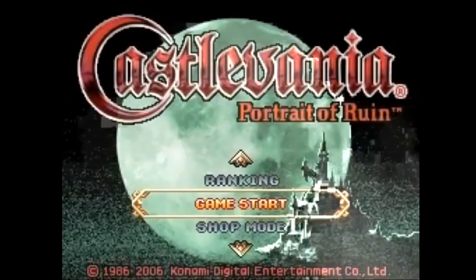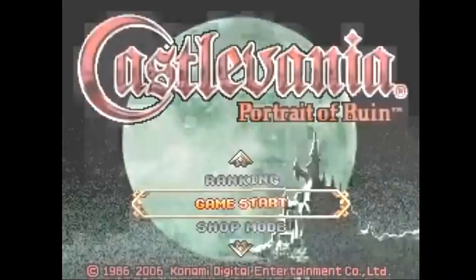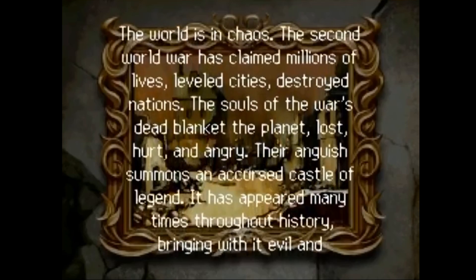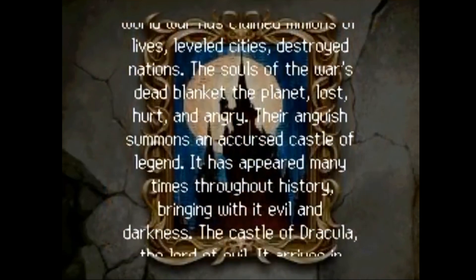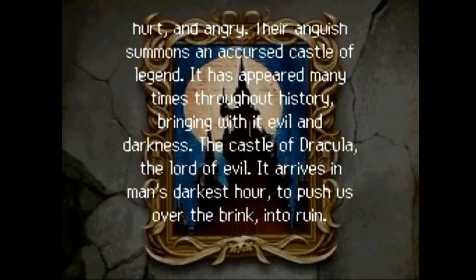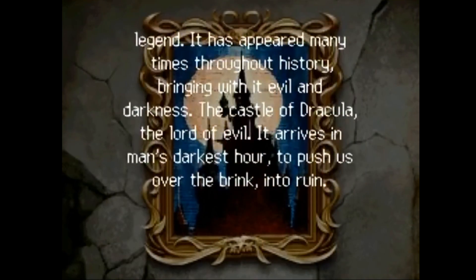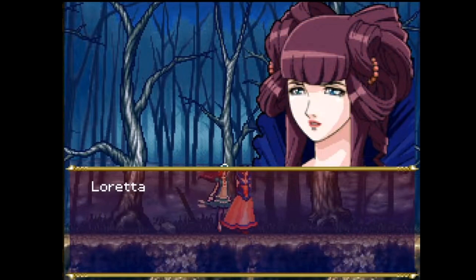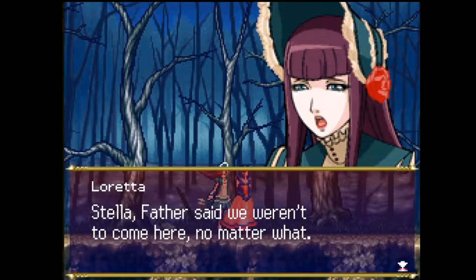The story only gets larger from here, so let's cut it down to size with a recapitation. As the game begins, it's 1944 and the world is still suffering under the chaos of World War II. The anguish and anger of millions around the world summon the legendary Castlevania, bringing with it dark intent to push humanity completely into ruin. At this time, two powerful witches named Stella and Loretta approach the castle, sensing something wrong with their father who has already gone inside.